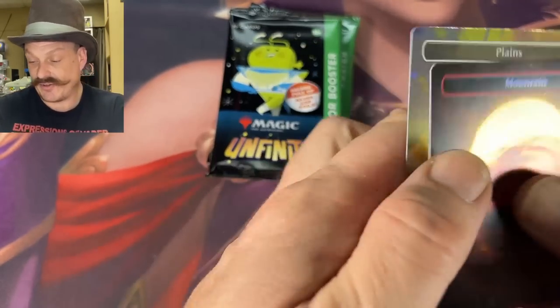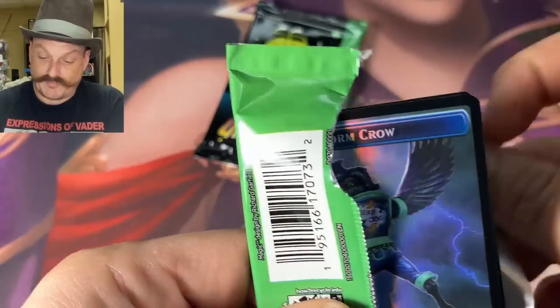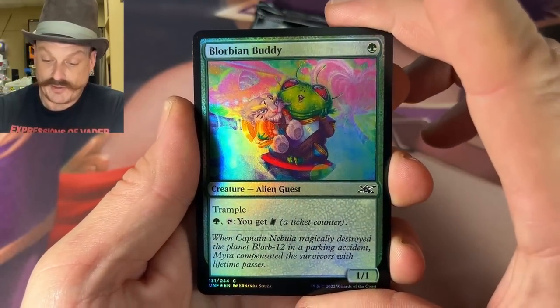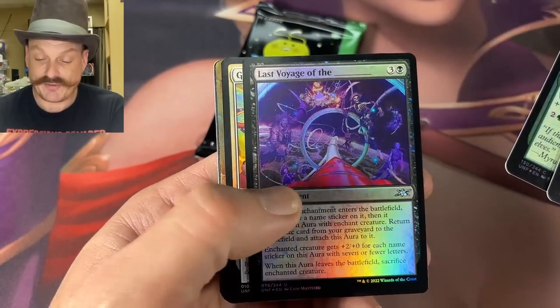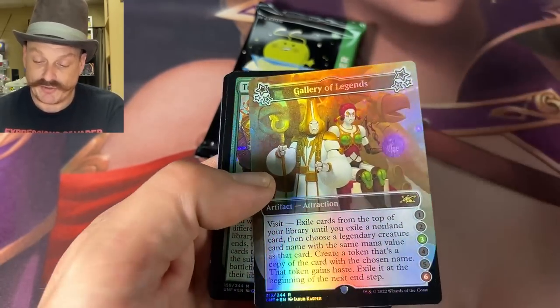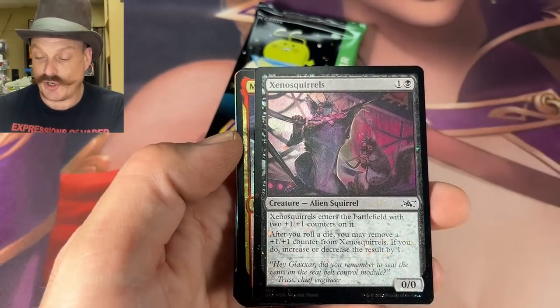Another two lands — Greg might not be able to resist. There's the Storm Crow again. Lord Being Buddy — art appreciation. Decisions, decisions.